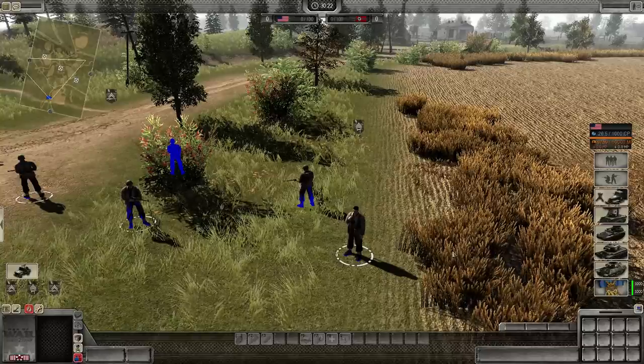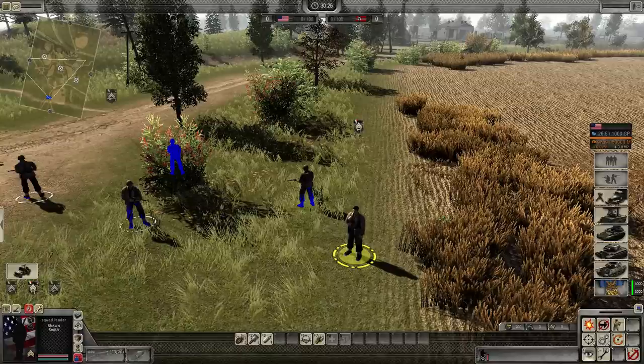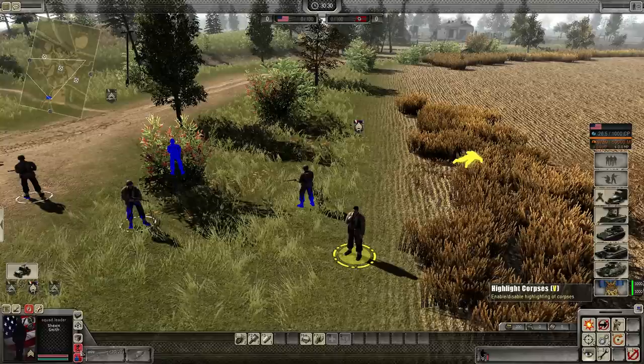You can loot corpses on the battlefield to rearm your infantry. To do so, select your unit. Then on the bottom left hand corner, there's a skull icon. This is the highlight corpses button.